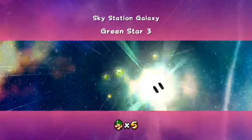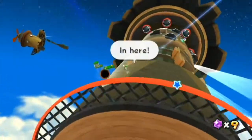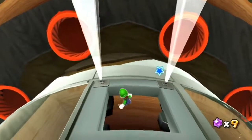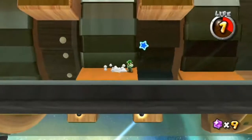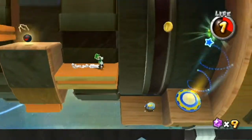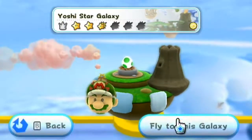Okay, star number 3. Once you get to this tube you're going to want to go inside the tube and then make your way all the way to the right until you find this special area and then long jump over to the green star. And there you go, you got it. Galaxy complete. Now let's go to the Yoshi Star Galaxy.